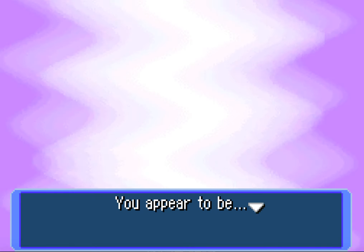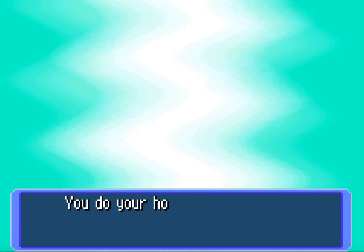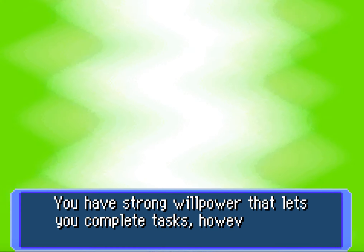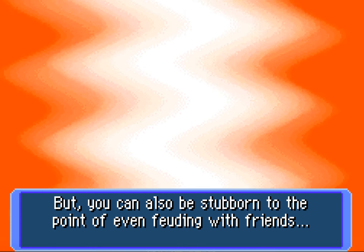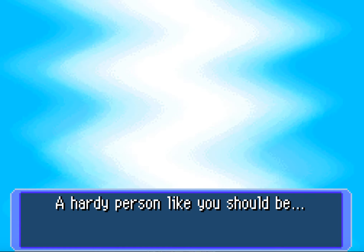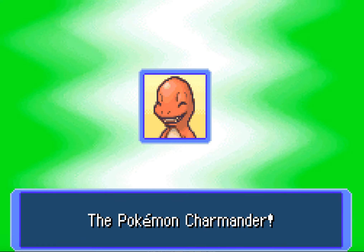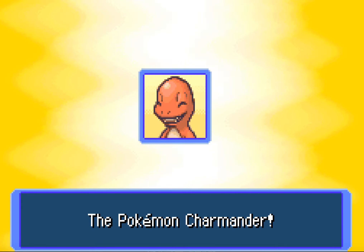You appear to be the hearty type. Ooh, I like where this is going, Nintendo. You do your homework diligently, and you know to eat properly. Well, okay — I overeat, but okay. You have strong willpower that lets you complete tasks, however tough. But you can also be stubborn to the point of even feuding with friends. Nothing will go right for you when you're irritated, so learn to laugh. A hearty person like you should be the Pokemon Charmander! Cool! I'm my favorite starter of the first generation!